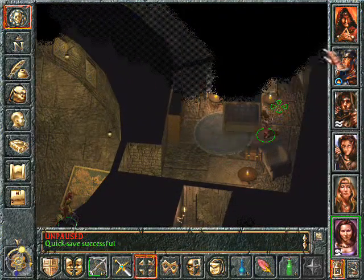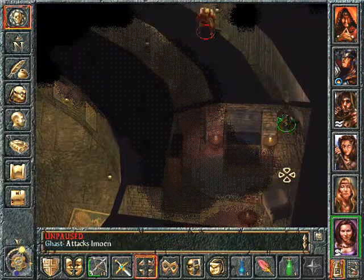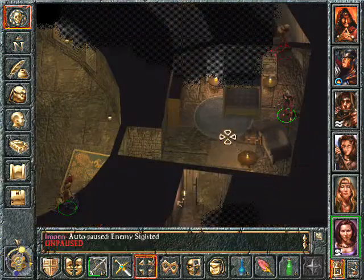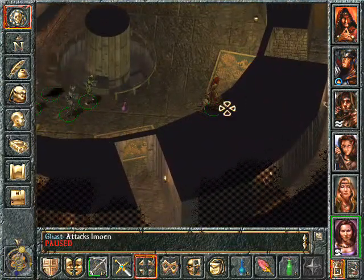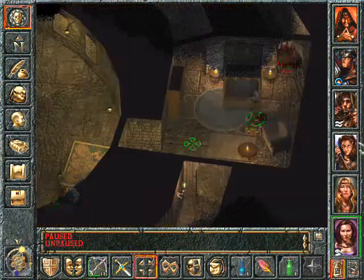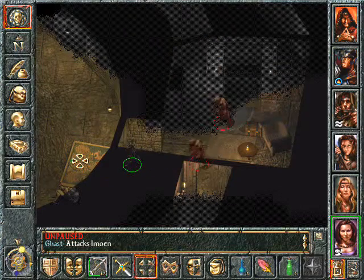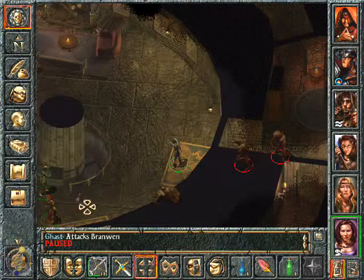What might be on the other side here? Another ghast — two actually. Let them come. You also return here. Since it's so difficult to move the party in here, I will move the monsters to the party. It's easy actually.